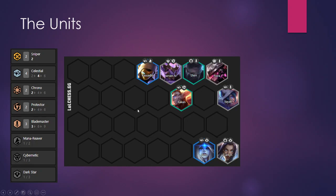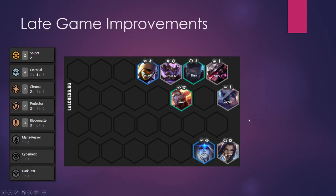This is your level 8 comp — this is what you're aiming for every game. Now let's talk about some of the late game improvements you can make once you have your core comp set up.